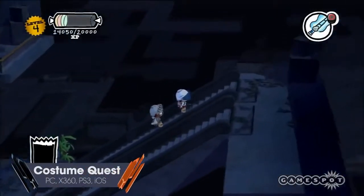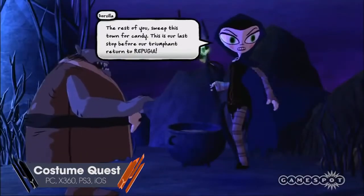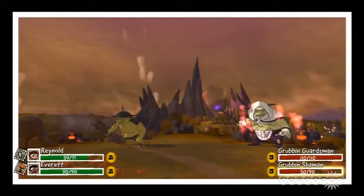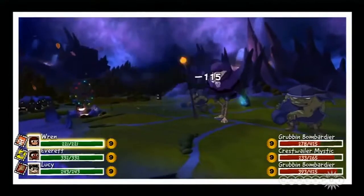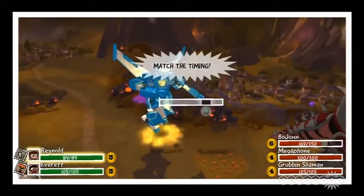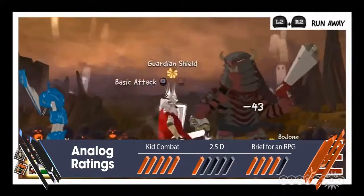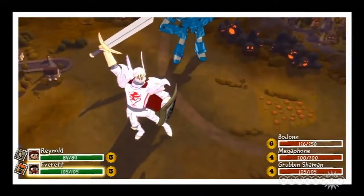It's Halloween. You and your sibling — you select to be either the brother or sister — tromp through the neighborhood in your costumes in search of candy. But a creepy goblin snatches your sibling, and the adventure to save them and find out what the heck is happening begins. South Park the game and the TV show thrives by having adult themes that are tempered by a kid's interpretation. Kids see things differently. And Costume Quest recognizes that in combat — same combat as Stick of Truth, turn-based with timed attacks. But once you enter the battle arena, your cardboard robot costume morphs into a giant mech with real magic powers.